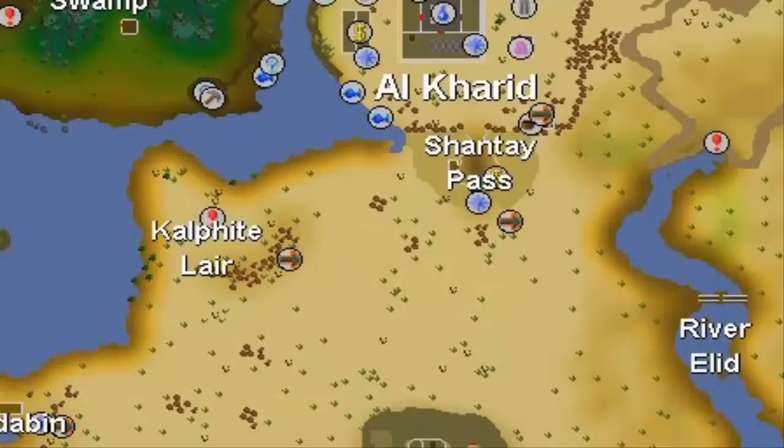Okay guys, as you can see on the map, this is an overview of Al Kharid and the desert. Before you do anything, you want to head to the Shantay Pass, which is located at the south end of Al Kharid. There's a bank there so you can get all your supplies and gear up after every trip. To get to the Kalphite Lair, you use your Shantay Pass, go through the gate, head straight west to the marker, and use a rope on the lair entrance.